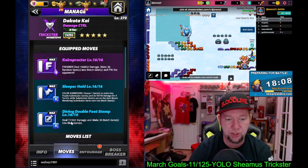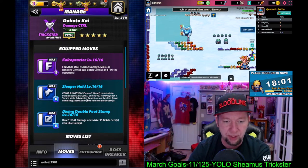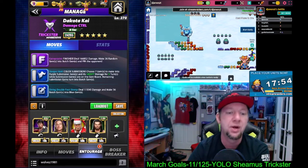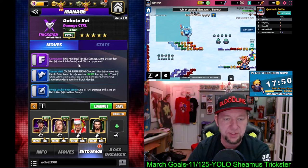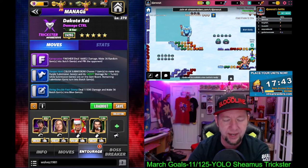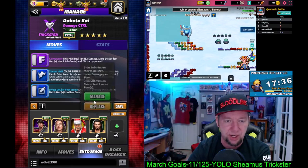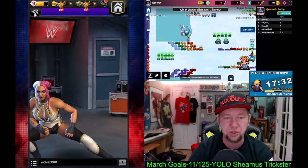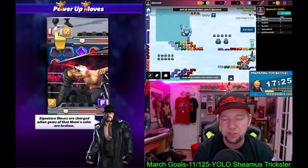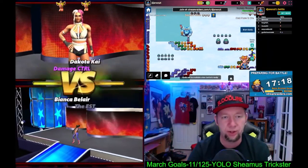We're putting in the diving double foot stomp: eight-charge blue, deals 111,000 damage, makes 36 botch gems into blue gems. And the sleeper hold: eight-charge blue color submission — choose seven gems to make into purple sub gems, deal 93,000 damage for four turns, and remaining sub gems turn into botch. I got Riddle still for the damage, Santa Hogan for an extra MP and 2,200 any-color gem damage, and Head of the Table Roman for 50% blue move sub damage and an extra turn — so we're doing 140K for five turns. I'll leave the strap exactly the same because if Head Games hits, that'll definitely help me recycling the blue.